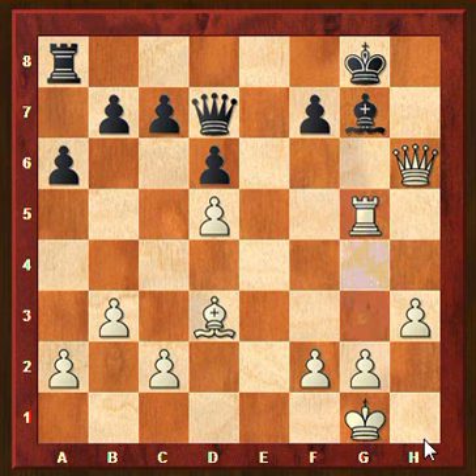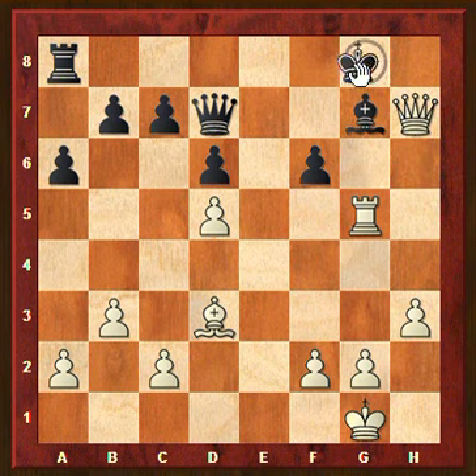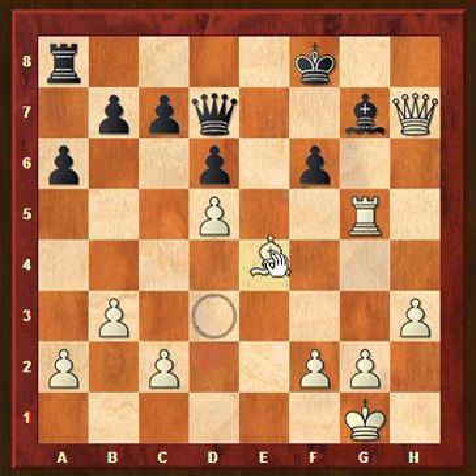Then rook takes g5 — queen takes g5 is also possible. The only way to defend g7 now is to advance the f pawn. So for example f6, but then the attack continues: queen to h7 check, the king to f8, and now bishop to f5 attacking the queen, perhaps later bringing the bishop to e6. This looks really very promising. We could say that here we already have a winning position, even if we cannot calculate this all the way to checkmate — we can still see that this must be winning for white.